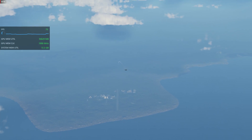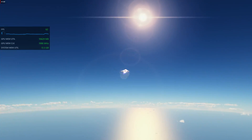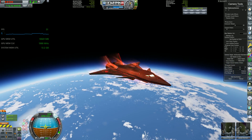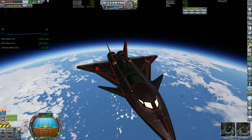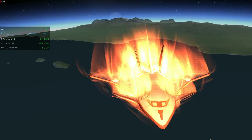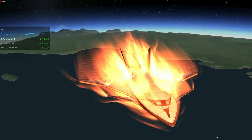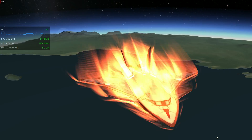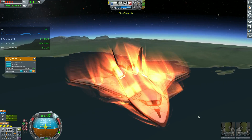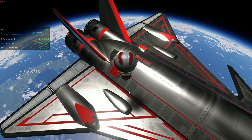When flying modded, I get mostly 60 frames per second. When flying stock, I get usually more than 100, even 160. So there's a big performance sacrifice happening. However, I just want to emphasize how bad KSP stock looks — it's so washed out and dark, it doesn't even reflect light properly.